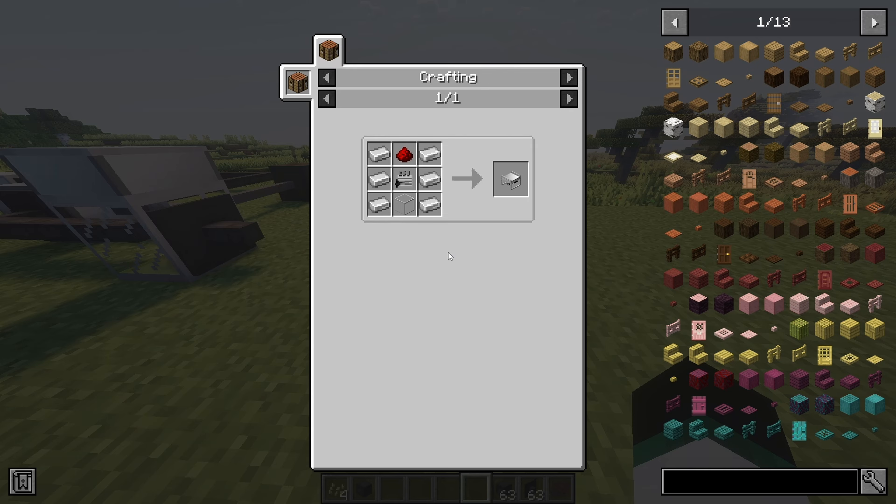With enough fuel produced you can craft a generator powered with biodiesel. The generator is far more efficient than the dynamo. You can supply the generator directly with biodiesel from a fluid pipe or with a canister.